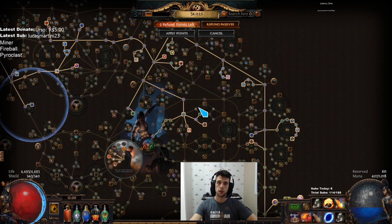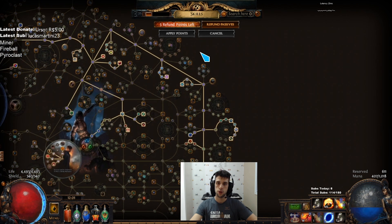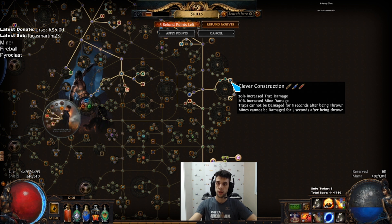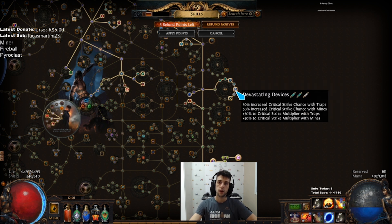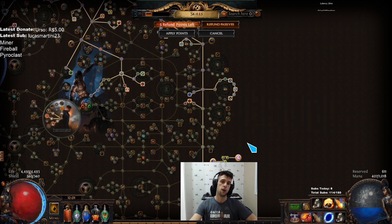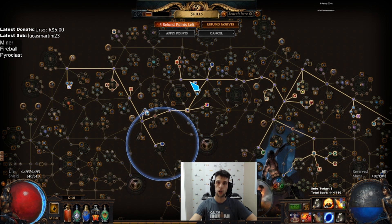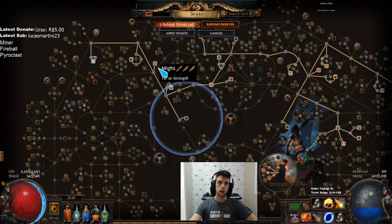Going through the passive tree, I went this way, picking up damage nodes along the path. These nodes are very nice — this one gives us a power charge when detonating mines. This one is quite nice quality of life, because it gives 5 seconds for the mine to stay before being destroyed. Then some more damage, more life, Acrobatics, and we went all the way to get more life, critical strike multiplier and chance.